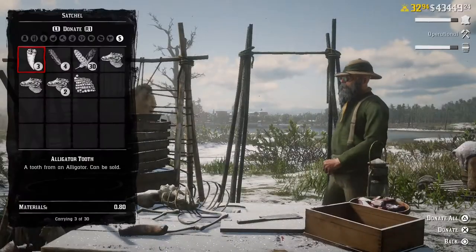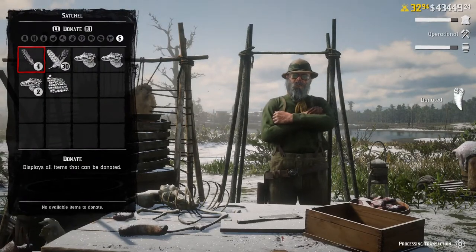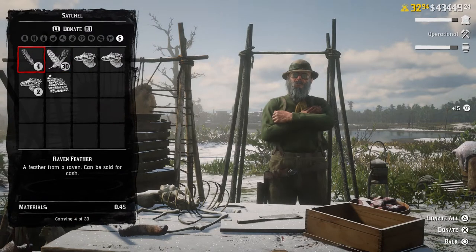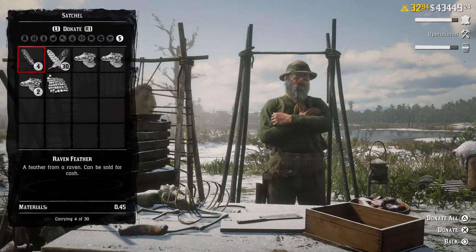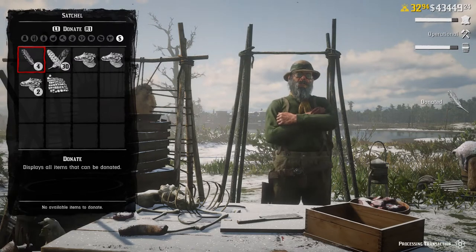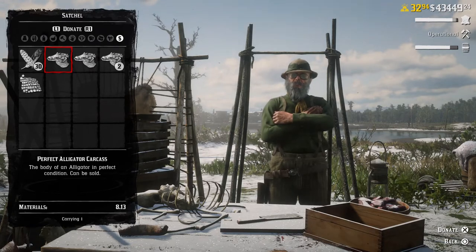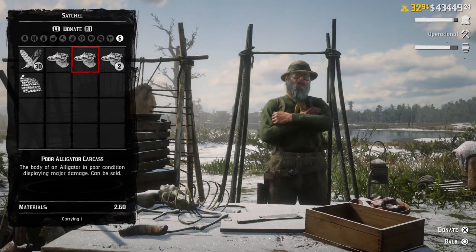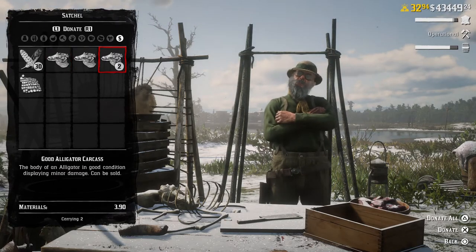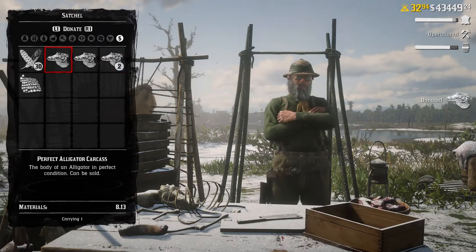So what did we get? Three alligator teeth at 0.8 each. Raven feathers at 0.45 — there's four of them, so almost two units. Perfect alligator: 8.13 — that's really good. That's a small alligator; you get the whole carcass, don't skin it. The poor one's worth 2.6, which isn't bad. A good alligator carcass is worth nearly four. Those small ones are great — it's just a shame they run so quickly.